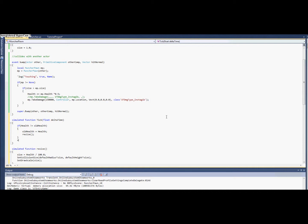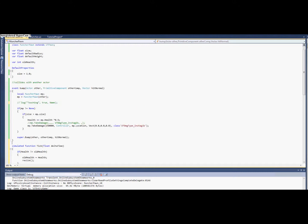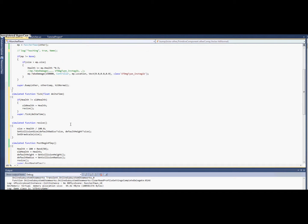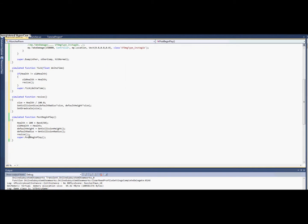Oh yeah, since this is — we want it to do super.take, can't forget about that. And I think this should work for everything that we need. I think we can get rid of this log function now — double check everything: super, super, super — and let's try it out.